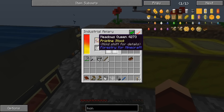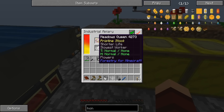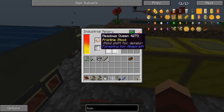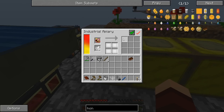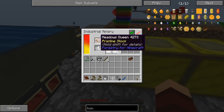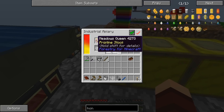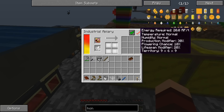We now have a meadow queen, so this one should very slowly but surely start making us some honeycombs. Come over to this first one — I put in the meadow princess at the top and the meadow drone at the bottom and it turned into a meadow queen.